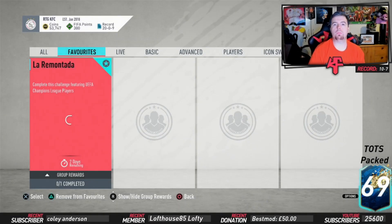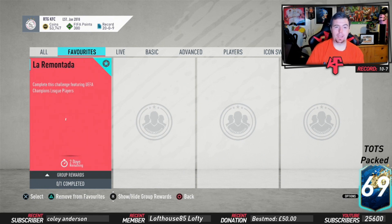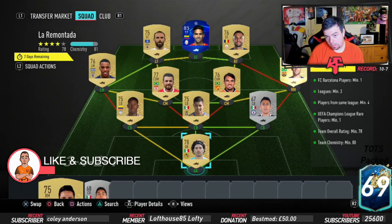Yo guys, what's going on — King Flipper here, and welcome to another UCL SBC. This one came at a really weird time as a surprise. It's called La Remontada. As you can see in the description, complete this challenge featuring rare Champions League rare players. The main reward is a Prime Electrum players pack, which is a 25k pack. The good thing is it's tradable, but some of the requirements make this very expensive to do.